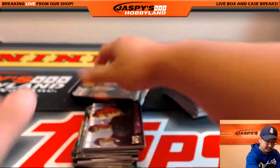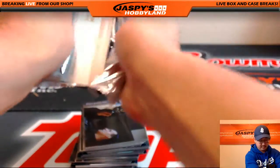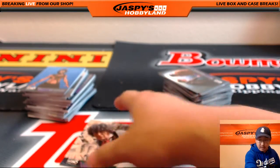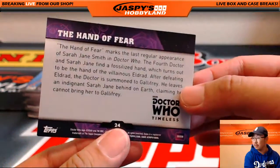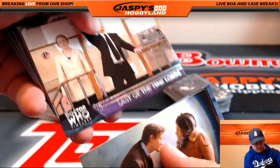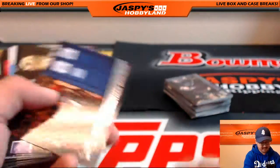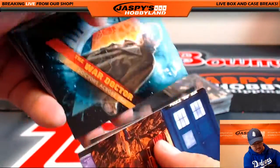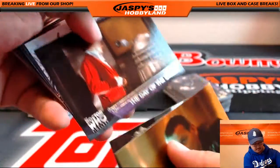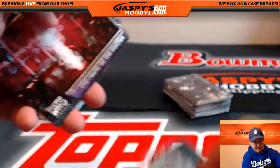Almost done here, few packs left. Let's see what we got for KittyRocca in this. Got a green parallel already — The Hand of Fear. Got another green foil, Ambassadors of Death. Another one — Vengeance on Varos, The Hand of Fear. City of Death — lots of death happening here. A lot of danger in the Doctor Who universe.